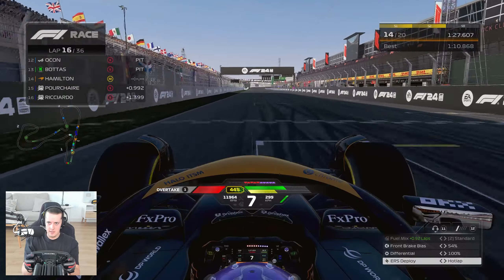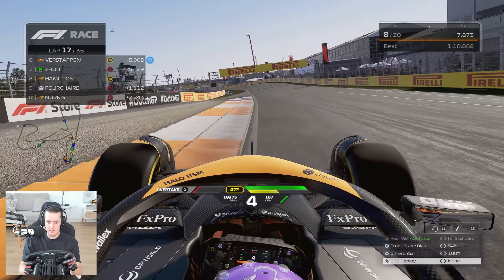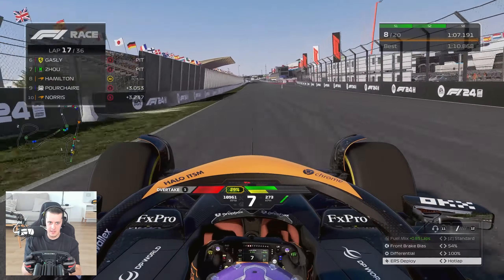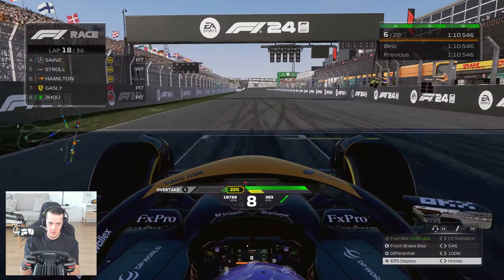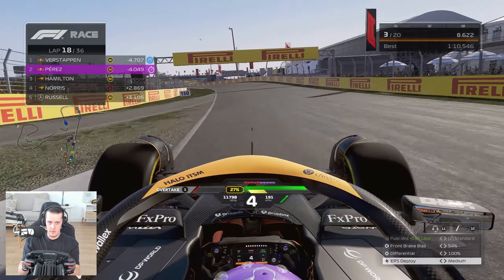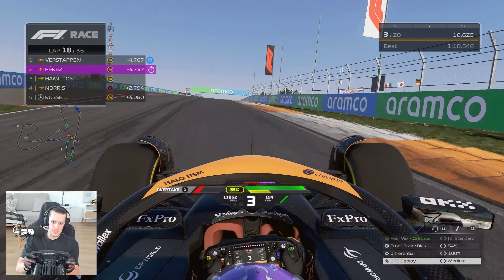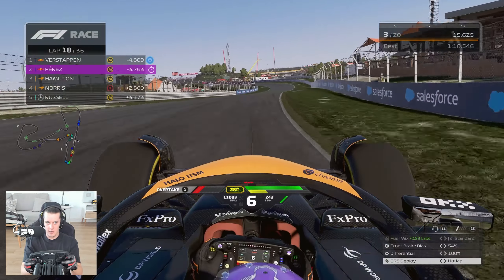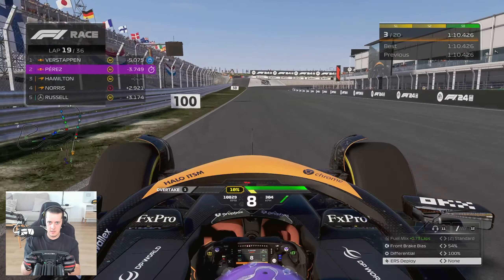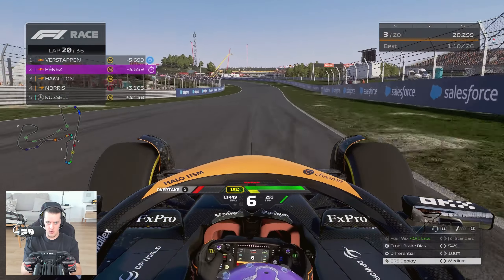Verstappen is 5.8 seconds up the road. Norris went for softs on his second stop, which I didn't notice. Verstappen has already got through traffic and established himself ahead. My main concern now is fuel — it's a big issue. We're four and a half seconds back. I'll make a push for a few laps to close in, but if it's no good we'll have to go into fuel saving mode. We need to go into fuel saving mode immediately — we're burning way too much, way too quickly.